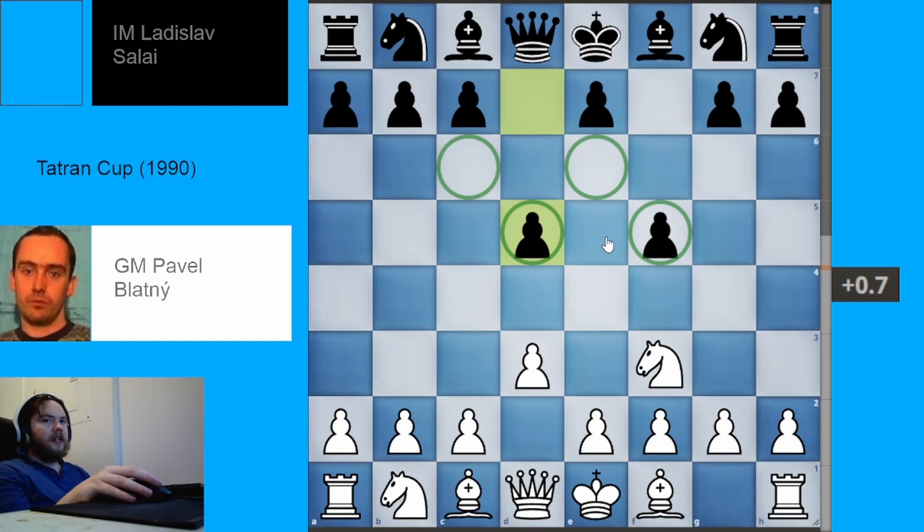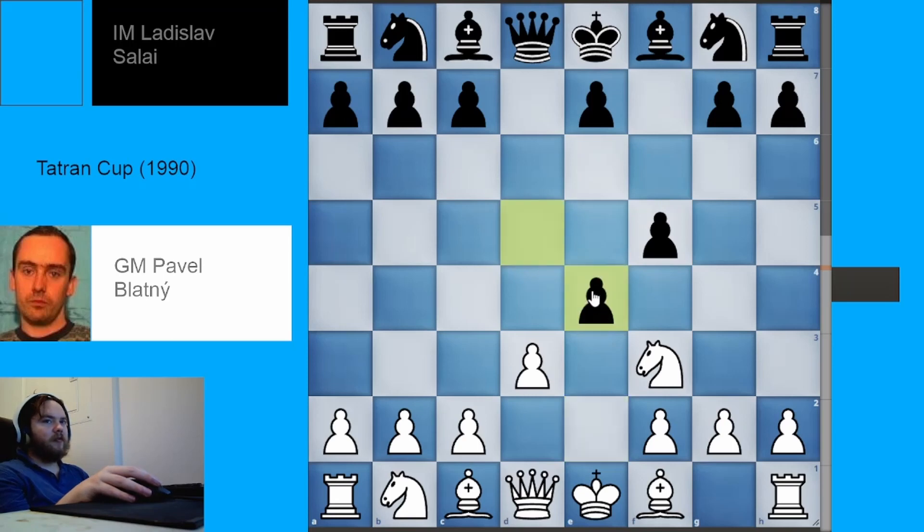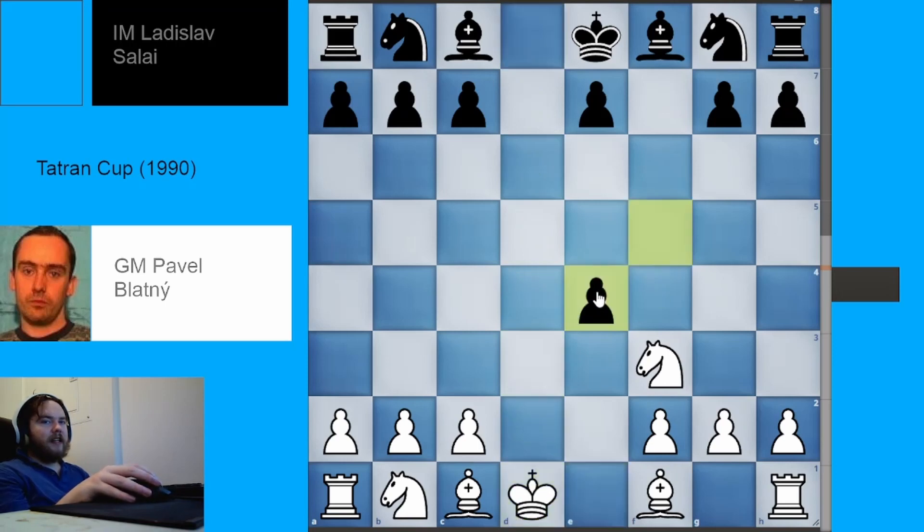We should not play pawn to E4 here — black can take with the D pawn, and if we take back, black takes away our castling rights and takes our pawn. Objectively white might be okay, but this is not what we want. We will likely win the pawn back but lose castling rights. Instead, as is normal in the King's Indian Attack, we'll play C4 — the other pawn break. The engine actually slightly prefers black in the E4 line.